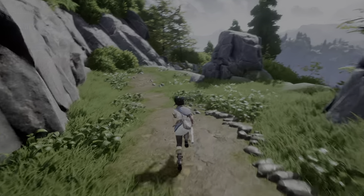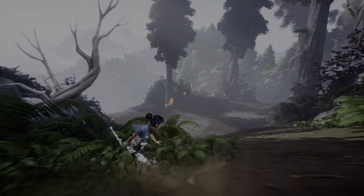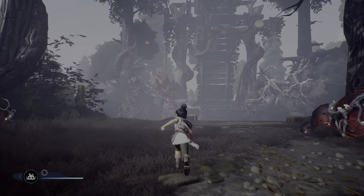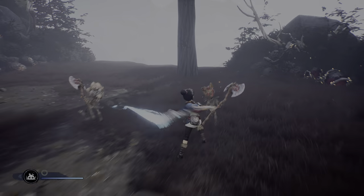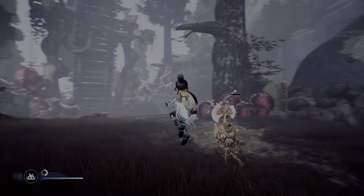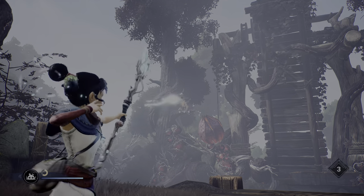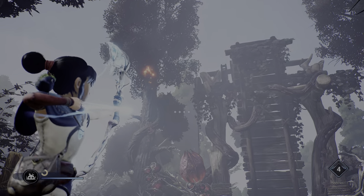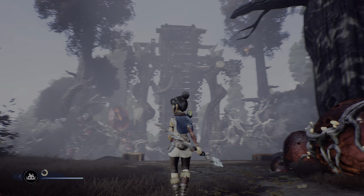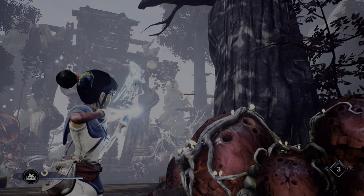Now we can slide down here, and this will be a combat challenge that we have to incorporate our bow in order to overcome. What I recommend doing is sort of chilling for a second — looks like we can't do that. I was going to say go after the monkeys first, but it doesn't look like you can do that.